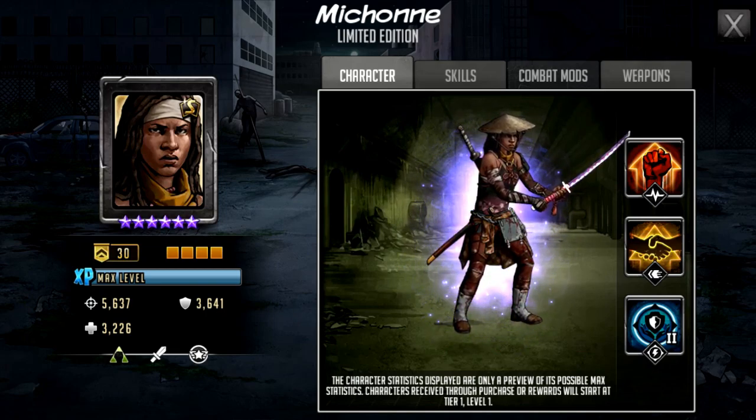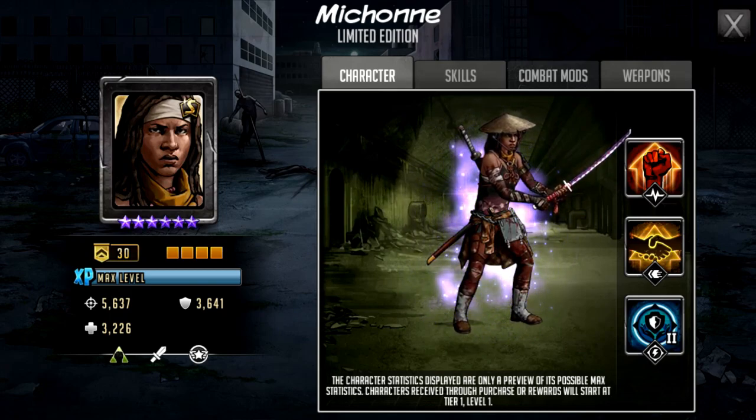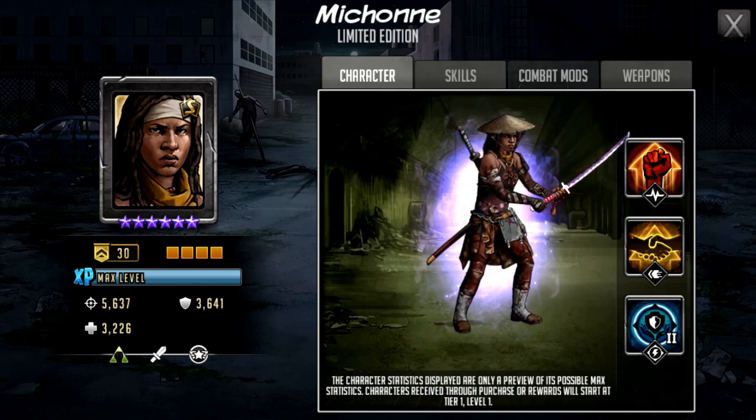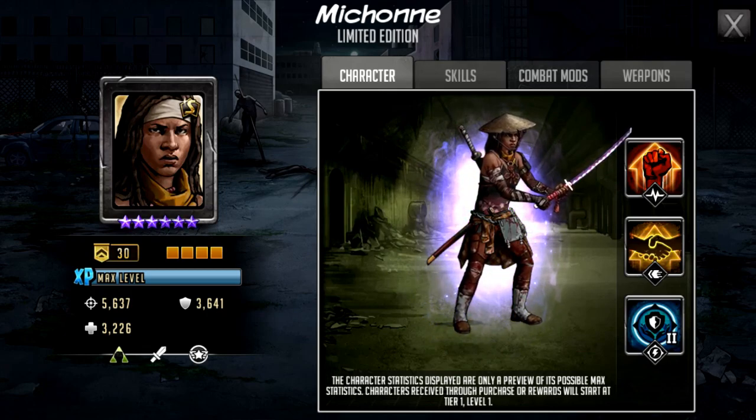Michonne combos beautifully with S-Class Alpha from a previous battle pass. She has a 1200% rush — one of the heaviest hitting in the game — and can essentially one-shot anyone in the right circumstances. She also applies confusion to two enemies when she takes out a character. The only downside is S-Class Jackie is being used less and less, countered by Magna and the release of Jesus, but Michonne remains extremely powerful against any fast defense team character going forward.